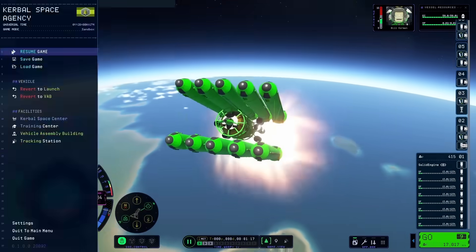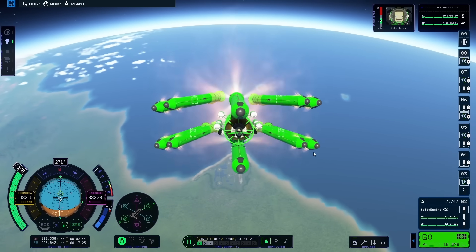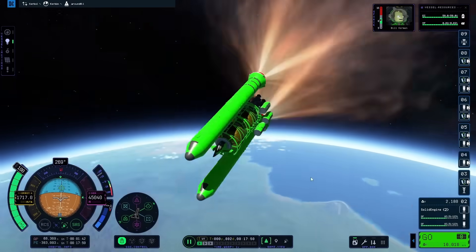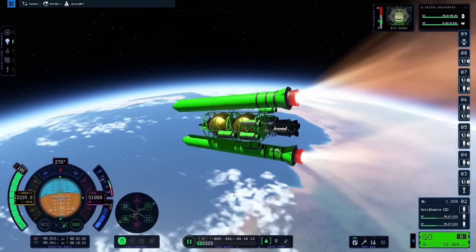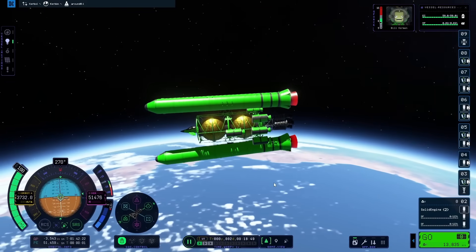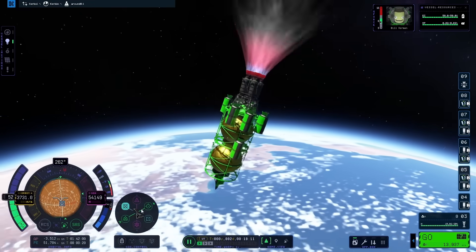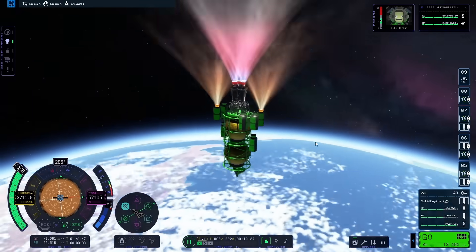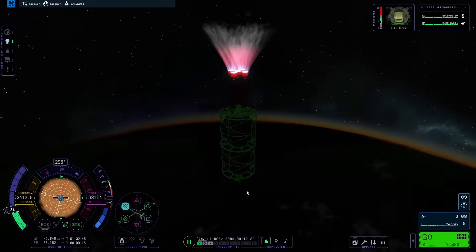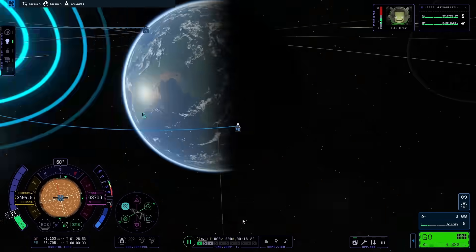Ordinarily you don't want to launch rockets towards the west because you'll end up fighting Kerbin's rotational speed instead of getting a boost from it. In my case though, since I'm not trying to get to any other target, it actually benefits me here. While my speed relative to the surface ends up being the same, my speed relative to the atmosphere ends up being a lot lower. That means I'm going to be fighting the atmosphere quite a bit less, and I also need to push down with a lot less force since my orbital speed is quite a bit lower. This meant a lot sooner I ended up leveling off my altitude and could burn a lot less with my main engine, conserving quite a bit of fuel.